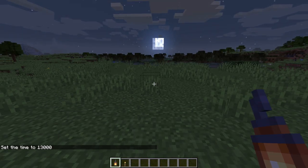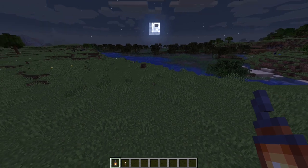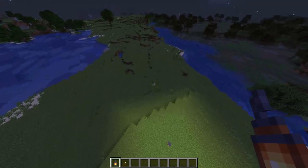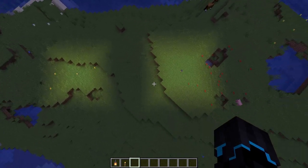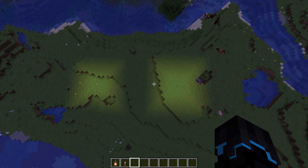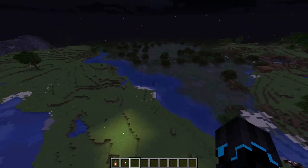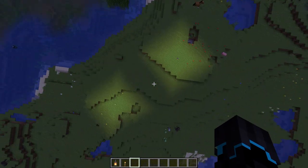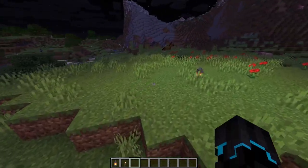I just realized in my editing that I completely didn't show the lantern's light, so let's do that now. If we place a torch over here and fly up high enough, you can see that the lantern is actually giving off more light than the torch, which is pretty cool. It's a little bit hard to see, but I do believe the lantern is doing as advertised — it is giving off more light.